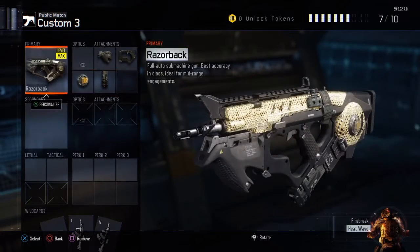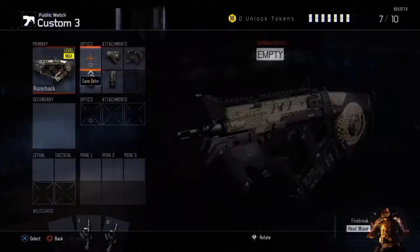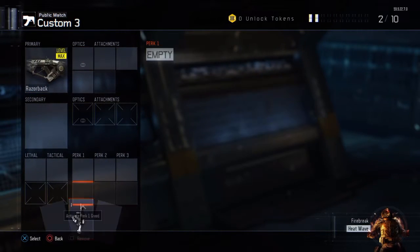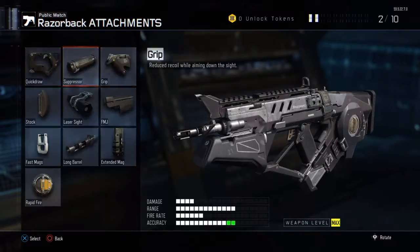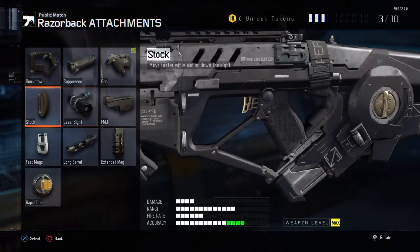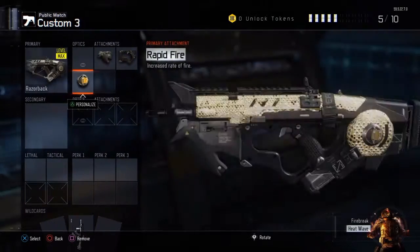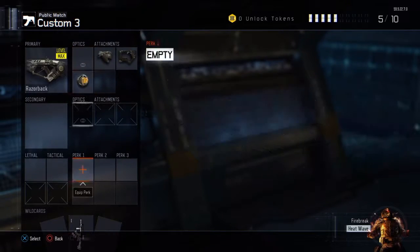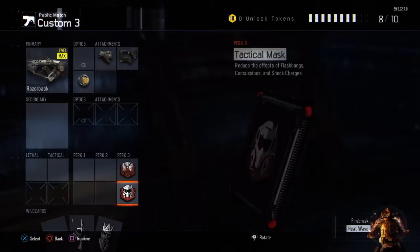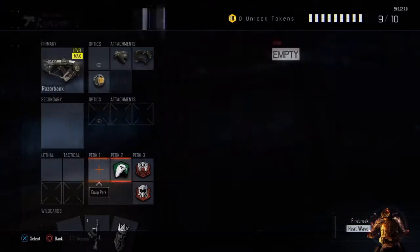The next camo is Chameleon. The class and perks stay the same most of the time, except for the Pharaoh — the Pharaoh was a little interesting to use with it. I thought those attachments worked best with it.